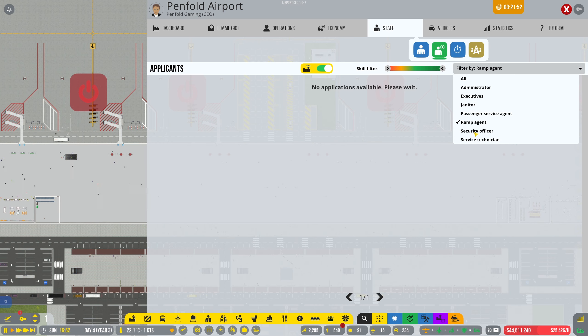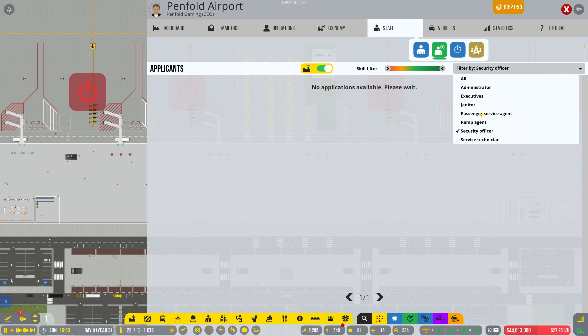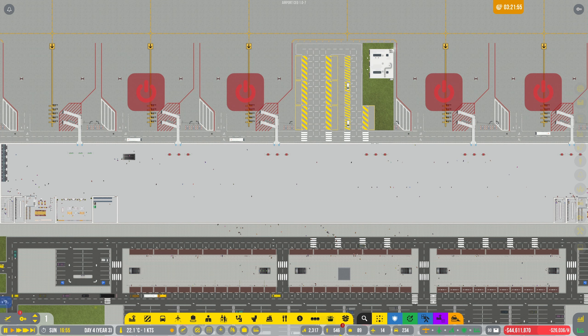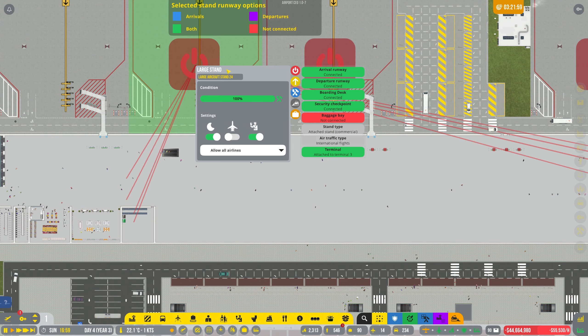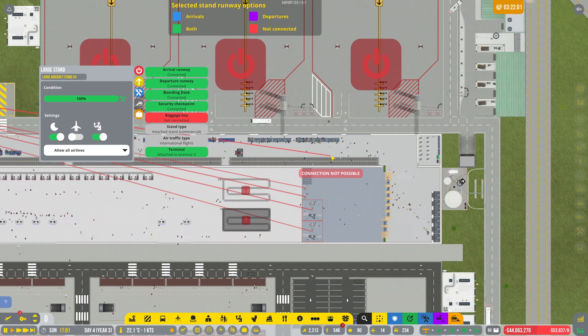Maybe security officers, more passenger service agents for the gates, and janitors as well. Alright, let's crack on with the other ones — this is probably just going to cause chaos.